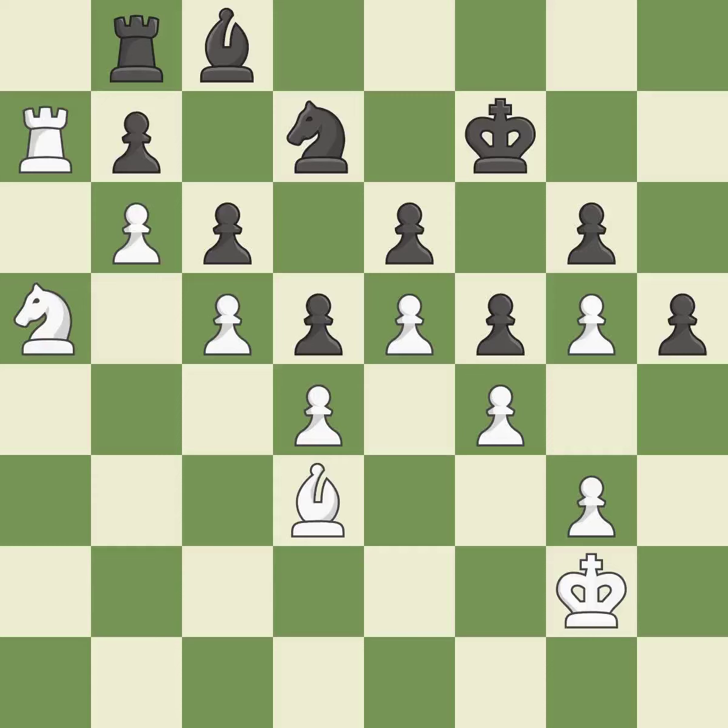Smooth — one player took the advantage and never let go. That game was pretty competitive. The opening was balanced, and white was a cut above black in the middle game.